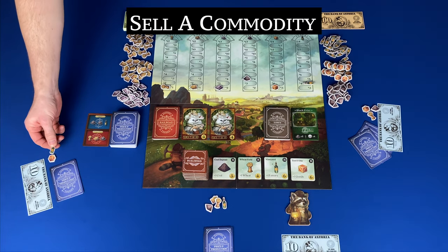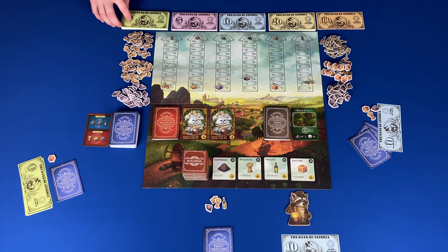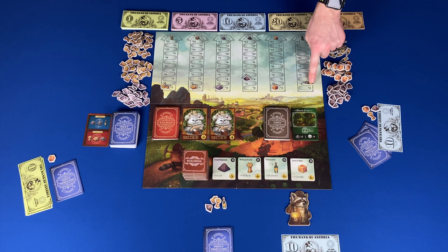Sell a commodity: you can sell any number of one type of commodity, gaining money equal to the quantity times the price. Then the price drops by the number of units sold.